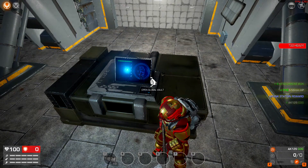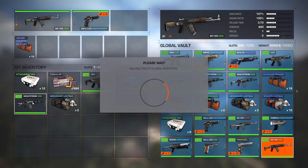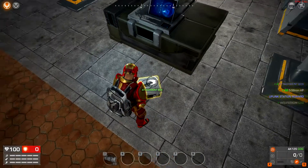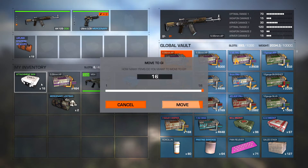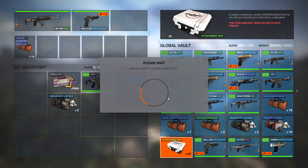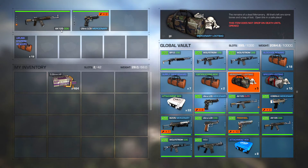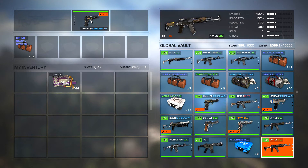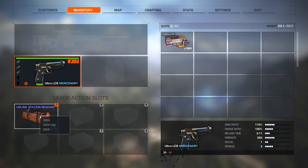And there we go, I'm already dropping stuff. I've actually got as much HP 5.56 as I can carry so this is just all going to get dropped or taken out with me on the next run that I do.